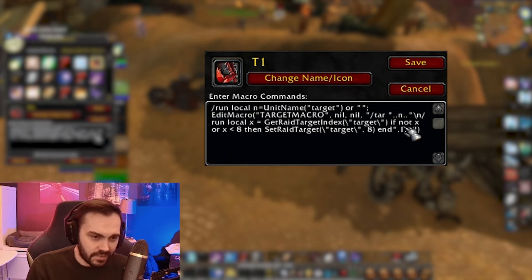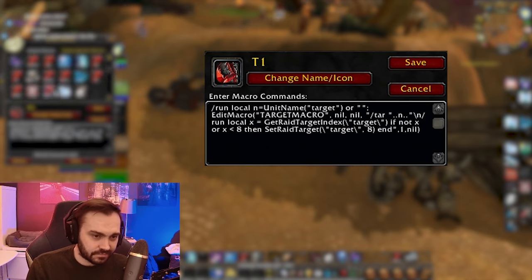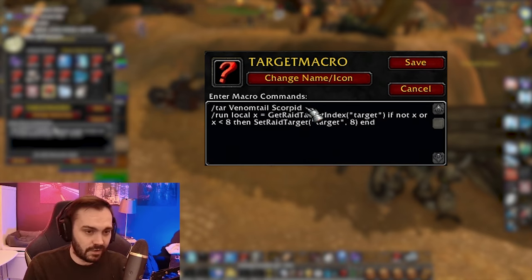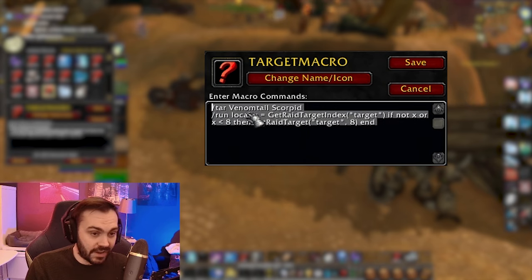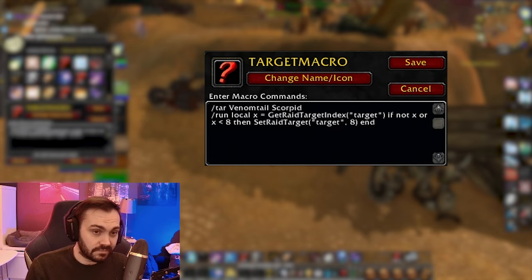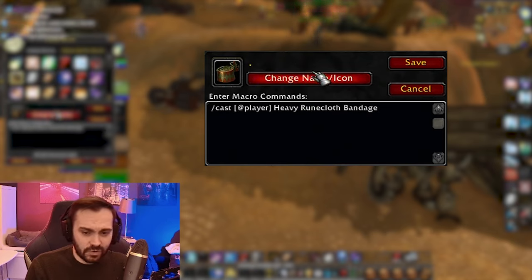This is a fairly complicated targeting macro I use for leveling. If I press it on an enemy — like a crab or whatever — it will edit this other macro here. At the start it will edit part of the macro to the name of the mob I was targeting when I pressed the first one. Then if I'm looking around for that certain type of mob, I can spam this macro and it will put a skull on and target the mob I'm looking for. It's a really easy way of not having to constantly edit the macro manually to find mobs of a certain name — handy one for leveling.